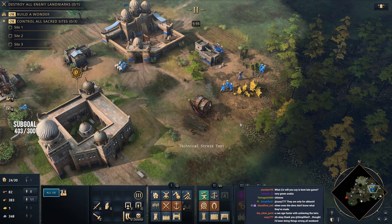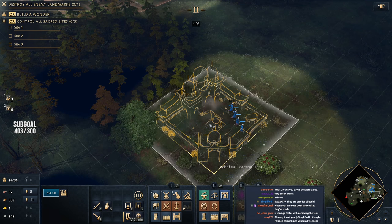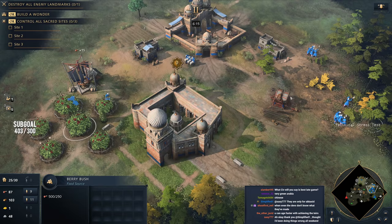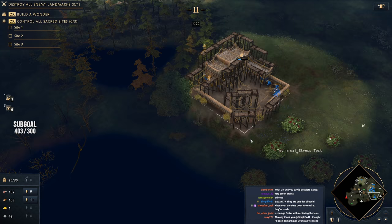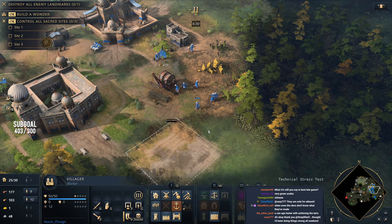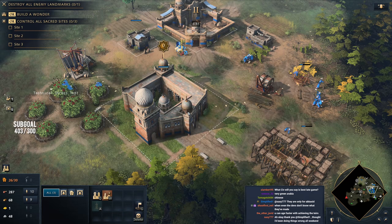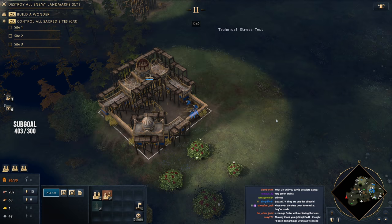I've probably sent them out a little bit preemptively — they're chopping wood so far away. Now we're dropping down that second town center. These villagers are going to go straight onto wood. At the moment, my opponent is showing no signs of being aggressive — he's still in age one — so it enables me to be a little bit more liberal with my economy. I'm going to transition into an archer-based army, so we'll drop down our archery range and an extra lumber camp close by.